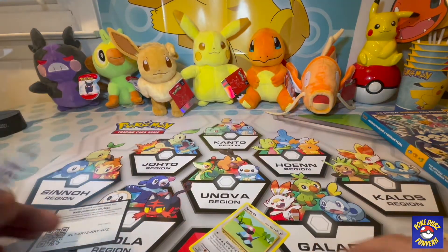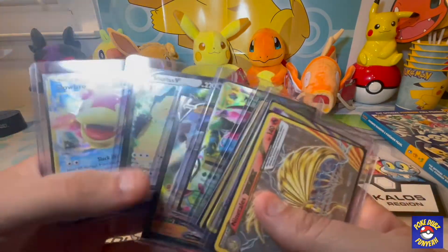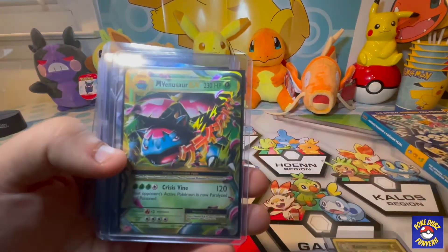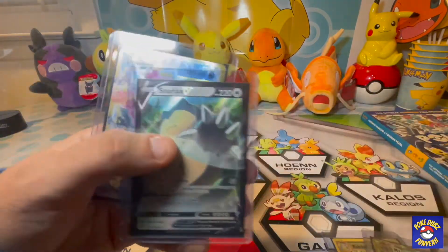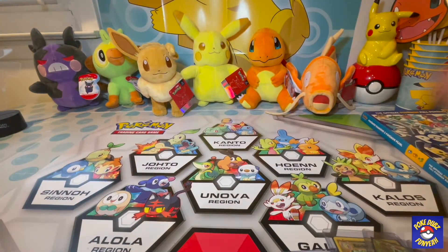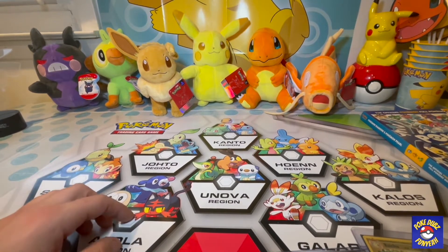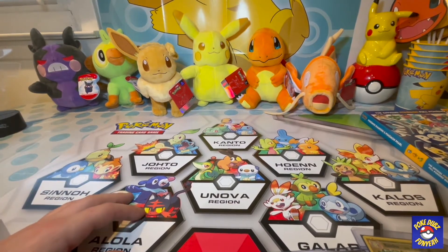So let's see what we got — wow, that wasn't bad at all! We got the Break Ninetales, the Break Nidoking, the reverse foil Raichu, the Mega Venusaur EX — my favorite card of the video — the Stonjourner V, the Snorlax V-Max, and a Slowbro EX, all out of only five tins. Thanks for watching — we're dropping videos Monday, Wednesday, and Saturday. Follow the Instagram at PokeyDubs underscore Funya, and subscribe to the channel!